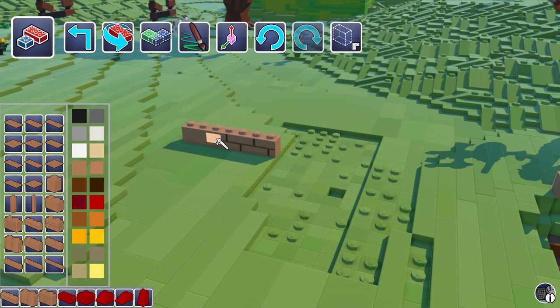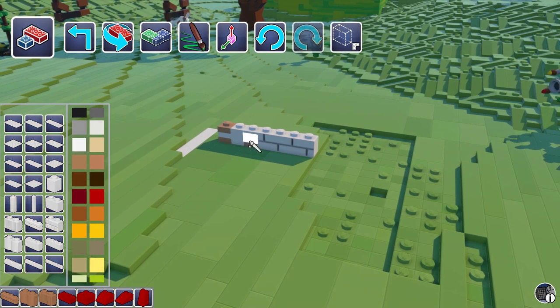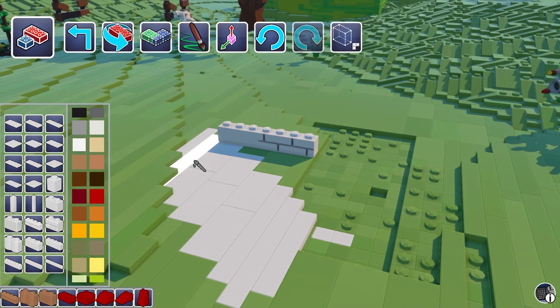There's a paint tool which is basically for painting the bricks different colours on different sections, similar to the paint tool that was in the other menu.